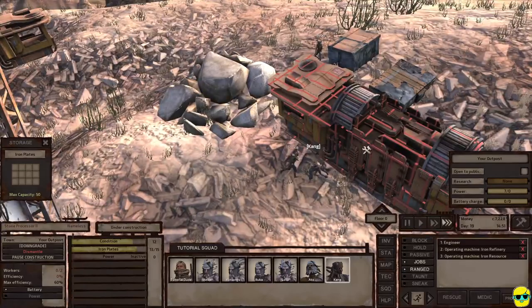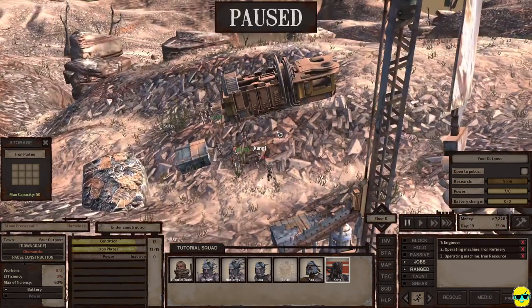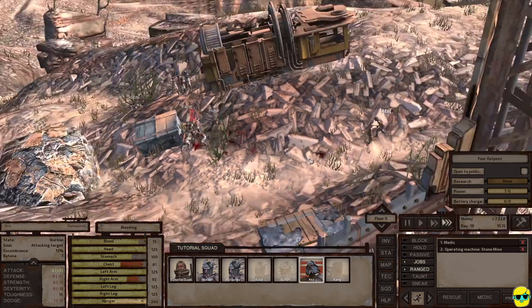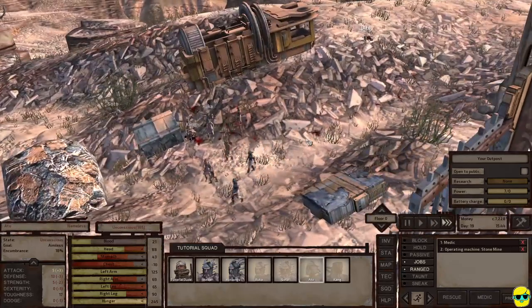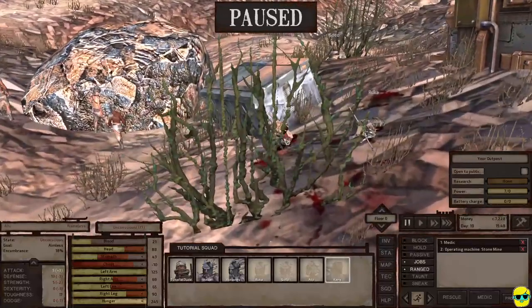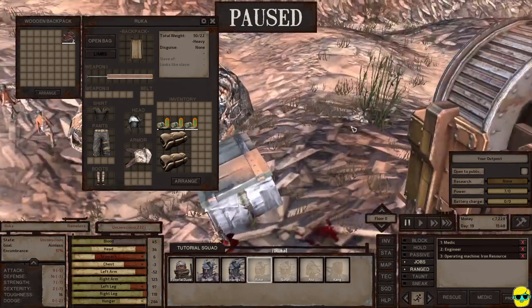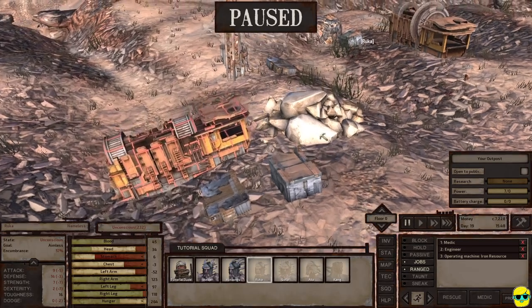Kang's going to go repair this and Ruka's like 'let me help out.' We're under attack — this is how it's going to be. Every once in a while we're going to get knocked around. Kang and Ruka are off passive — we're going to fight back. Ato, come over here and attack this target, let's get some practice in. They're shooting us with crossbows — they have a real professional hit squad here. Kang is knocked out. Ruka still has some food in the backpack. Soto has no food. We need food, so we're going to need to bring food over here.